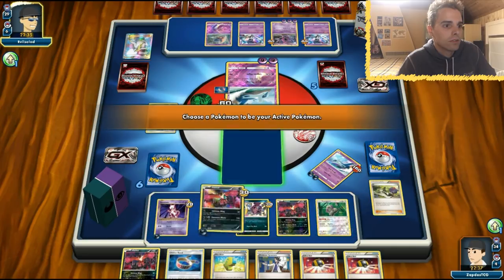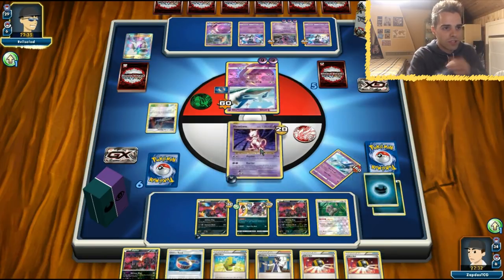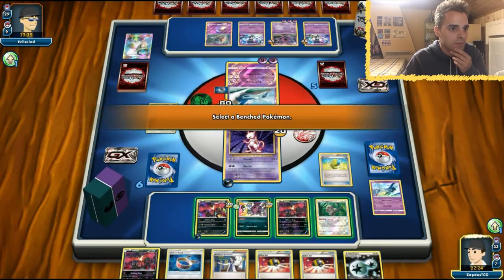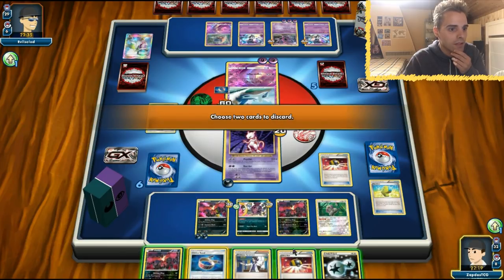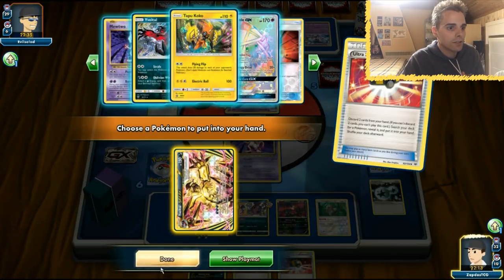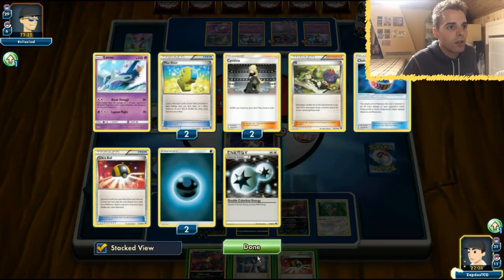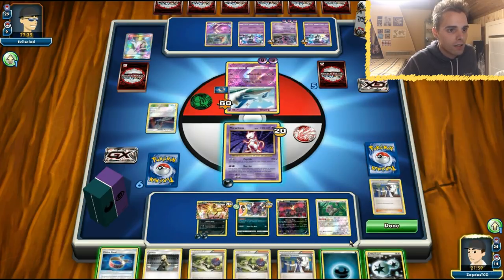This is not looking good. We're just going to set up our Mewtwo here for now and see how we go from there. Max Elixir — landing successfully. Ultra Ball. Let's get E-Valto Break out. We're going to deal 30 on everything, which will be awesome to see here. E-Valto — do we bench this one? I don't think so, we need bench space for something more. We got the Darkness Energy but we don't get anything to work with afterwards.